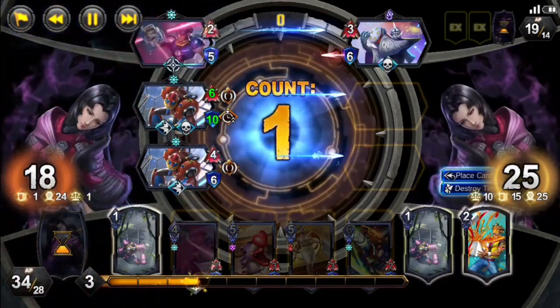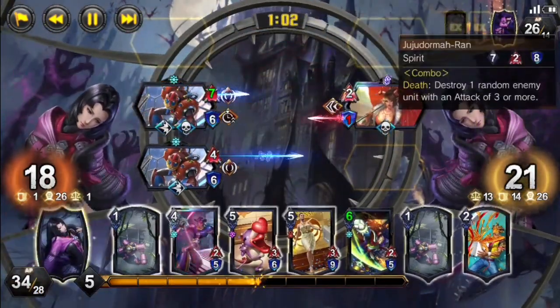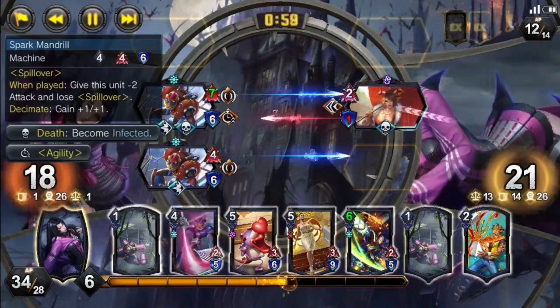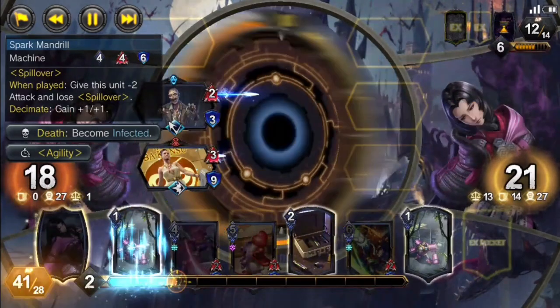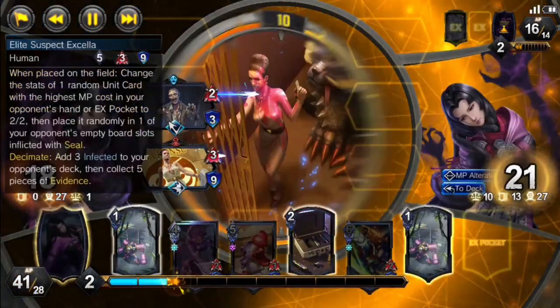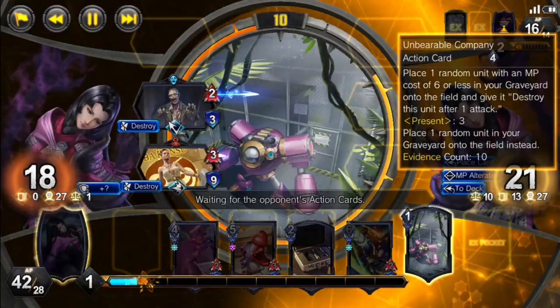We are able to activate our best card, which will be an easy target for their Juju Dormoran and their Hero Art. Thankfully, we get to keep it infected on board, which at this point in the game will actually make a much bigger difference than it ever normally does.